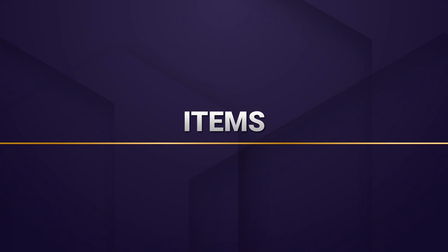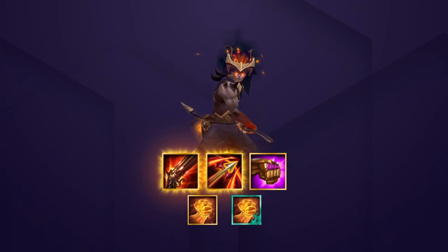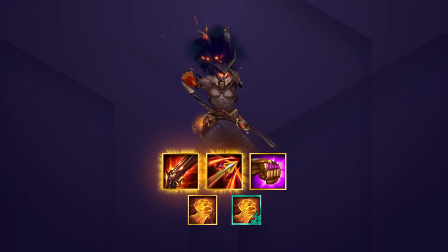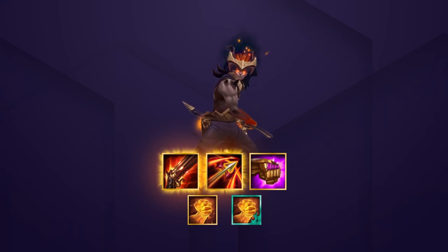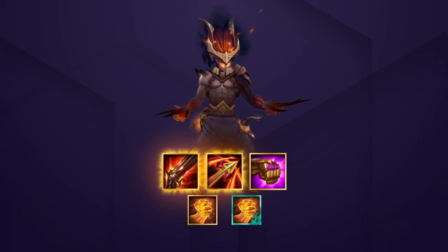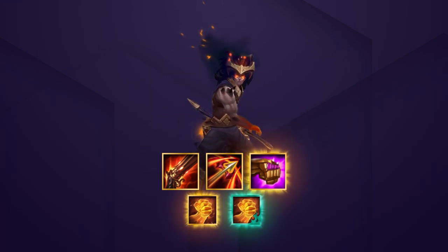Moving on to our main carry, Yasuo has very specific item requirements. His two best items are Rapid Fire Cannon and Runaan's Hurricane. RFC allows him to deal damage from a safer distance while also reducing the time spent moving around the board. Unfortunately, Shadow RFC isn't great as he's usually close to an enemy, meaning he won't get the bonus attack speed. Runaan's Hurricane is amazing because his attacks deal true damage after casting his ability, spreading this on-hit effect to another unit and greatly multiplying his damage. For the last item, we recommend increasing his damage with something like Jeweled Gauntlet, Hajj, or Shadow Hajj.